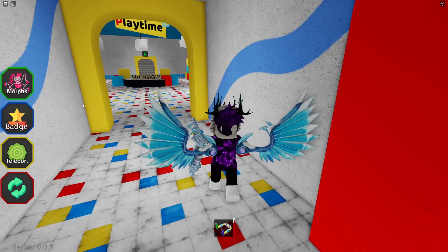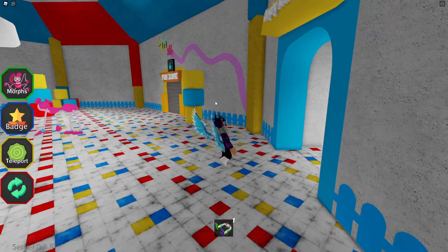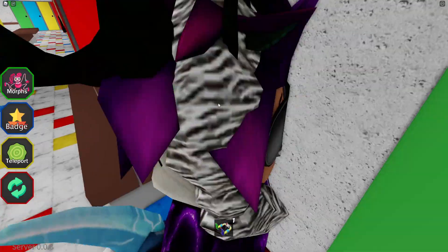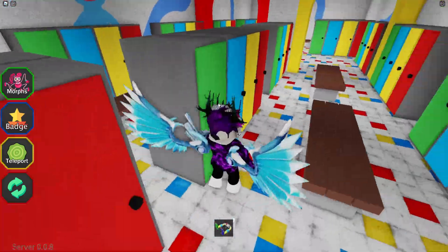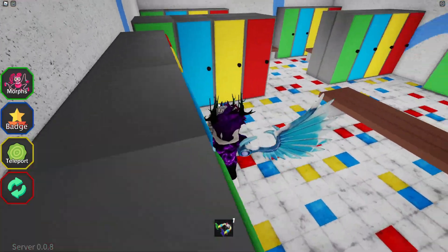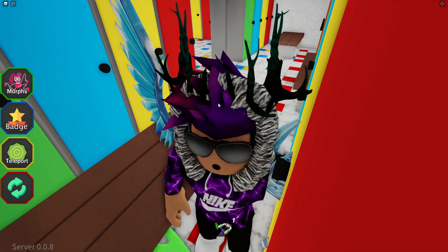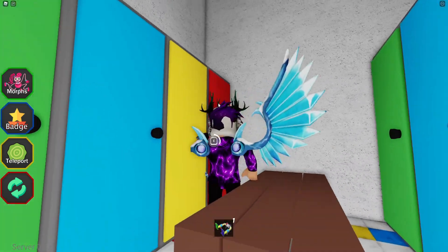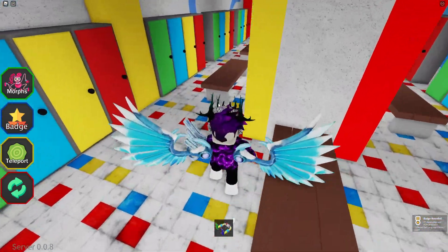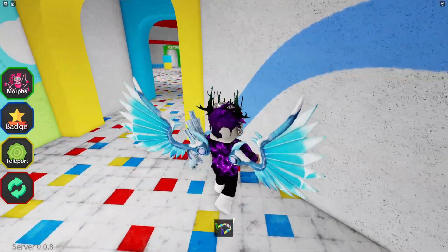We've run through this area. Let's go through the changing room - there are two other places we can go through. This is the changing room. I'm guessing there's going to be something in the lockers that glows. Yes - we've got this big thing over here. Oh, that's one of the hand things - Daddy Long Legs, classic. Let's see - I think that's it for the changing room area.